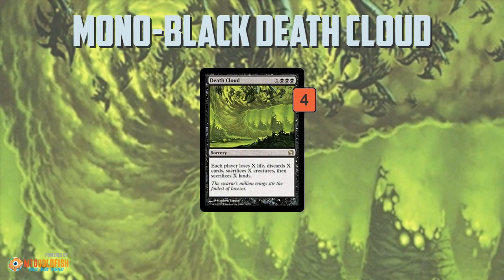Death Cloud is built around the card Death Cloud — a three-plus-X sorcery that makes each player lose X life, discard X cards, sacrifice X creatures, and sacrifice X lands. It's basically the ultimate reset button: hands are usually completely destroyed, the board is wiped of creatures and lands, and each player loses some amount of life.